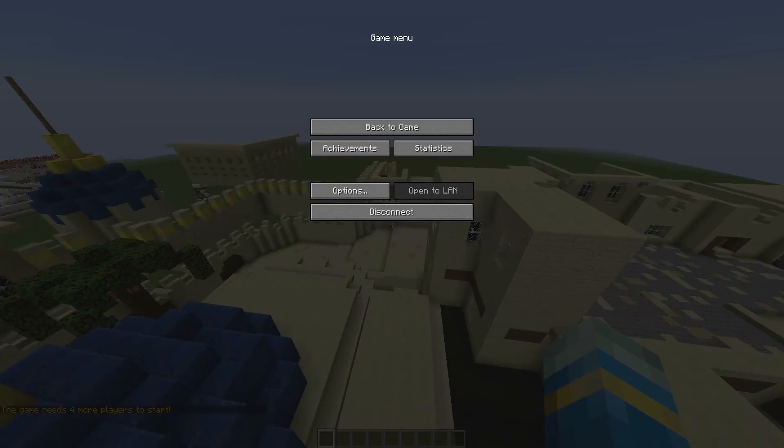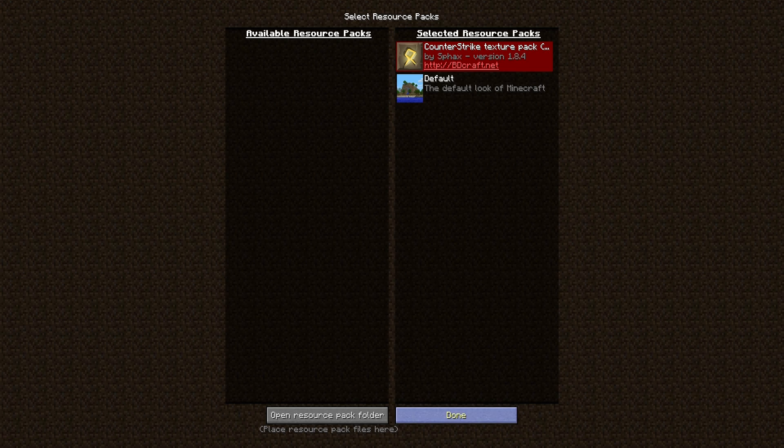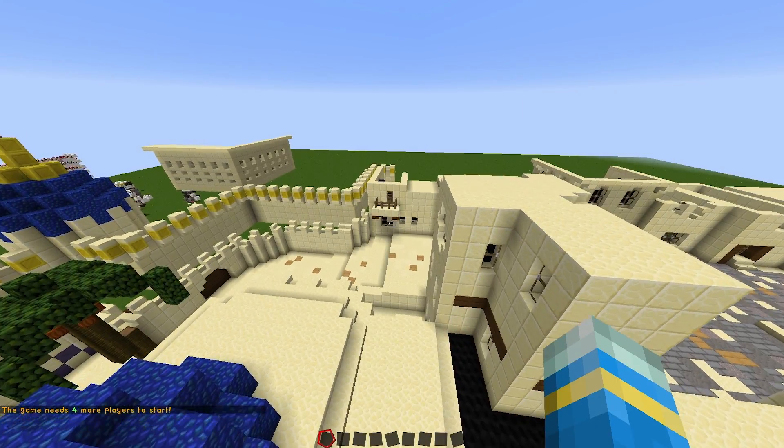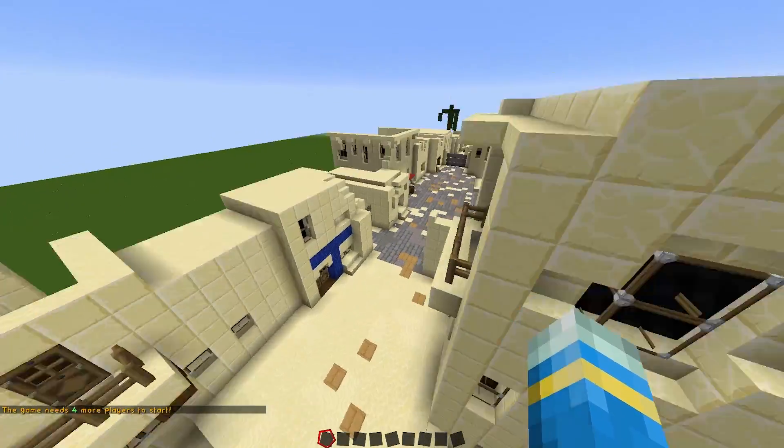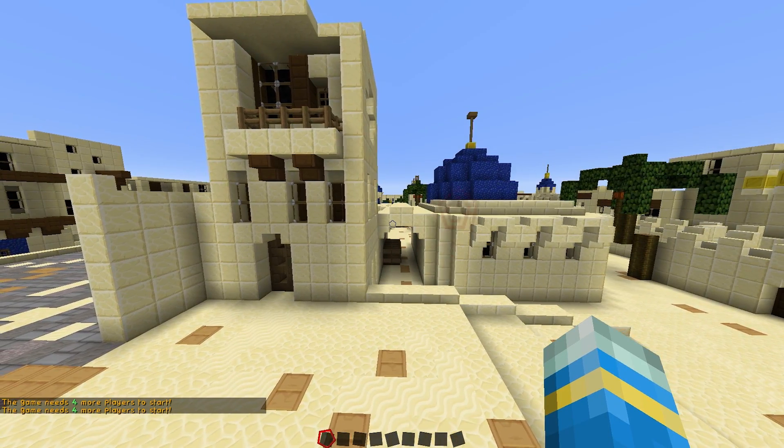It does come with a texture pack if you want to use it. It's slightly out of date, so it's for 1.8. I'm on 1.1 and it's working fine. What we're going to do is set the spawn points and then play a game.